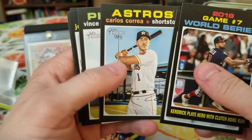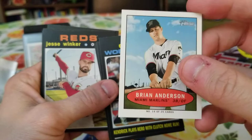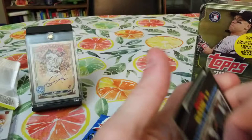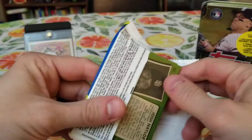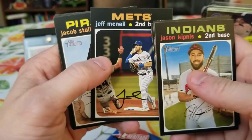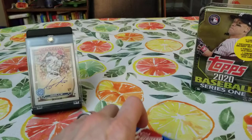Velasquez. Here's a mini — I don't know what this is, actually. It's like a blank back. I guess mini. I've not seen one of those yet. So I don't know how short printed they are. I haven't opened a ton of Heritage, so I can't claim I've opened a bunch. I'm sure some of you know if it's pretty common to find those. Jeff McNeil, the Championship Game, Strasburg, Tucker Barnhart, and Josh Naylor.